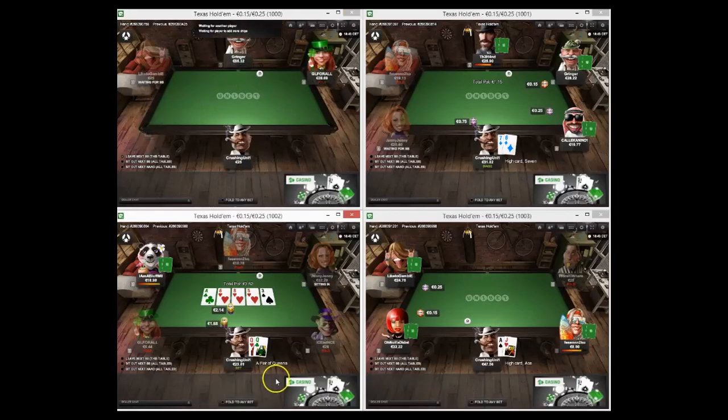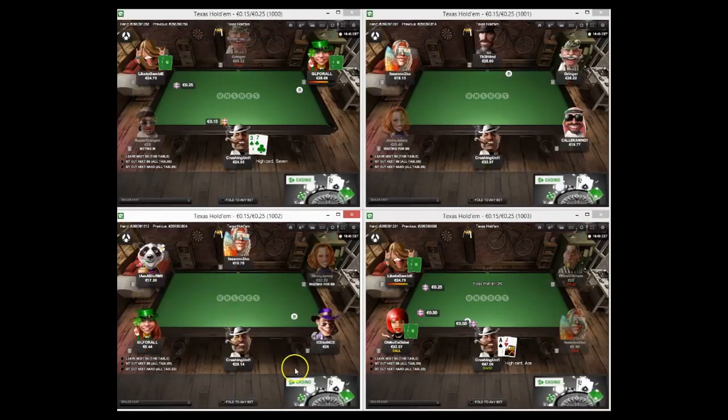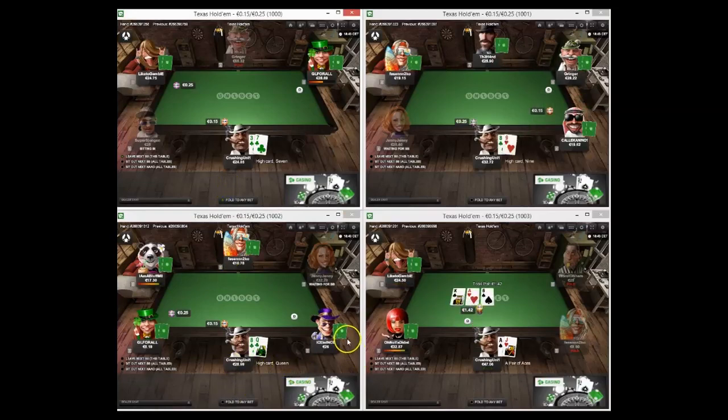Queens going to value-bet the river after we check down - that really sucks. We get value off king-eight there by checking down. These videos when they go south they don't half go south. But we keep them - we don't delete them, we learn from them. Going to c-bet here against two opponents, going three-quarter pot.